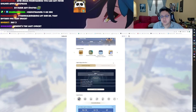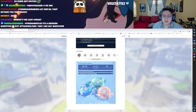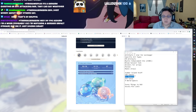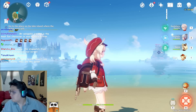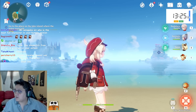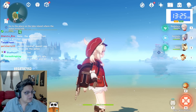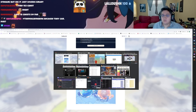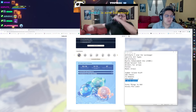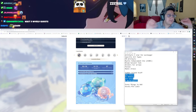On HoYoLAB for the Golden Apple Archipelago, it tells you how many treasure chests you've obtained, how many waypoints you've unlocked, and everything you're missing. The total number of chests in the Golden Apple Archipelago is 182 in the actual area, with 71 from domains, and 253 total chests overall. Also, there are nine world quests you have to find and complete. If you do not get these done, they will be gone forever.